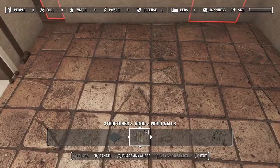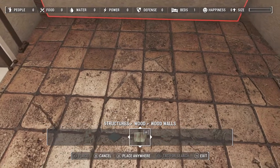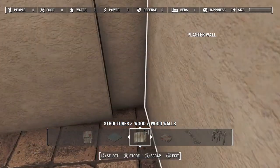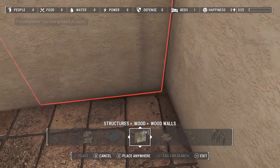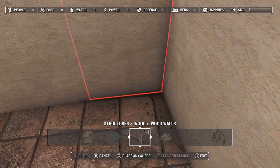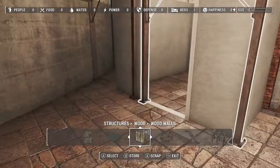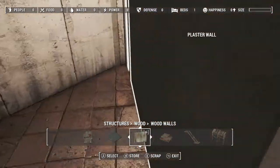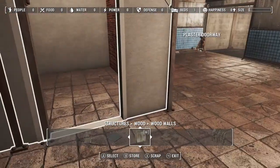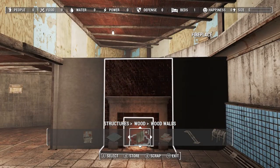Let's see what this looks like from the inside. Square that up better. Now we've got a nice little corner here for the washer and dryer and whatnot. So far so good.